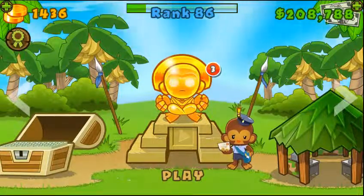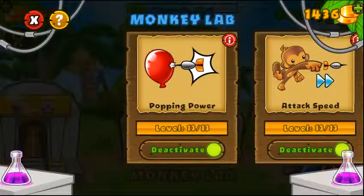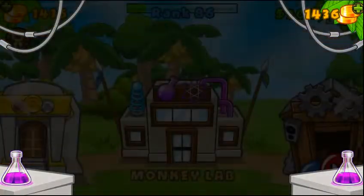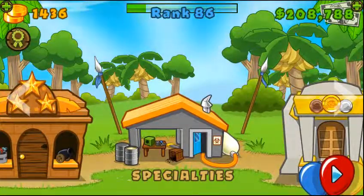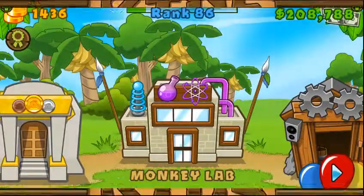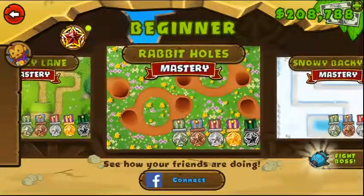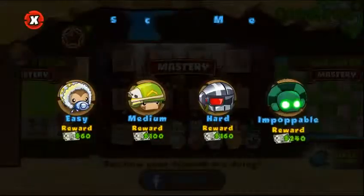Hi everyone, welcome back to another gameplay of BTD5. Let's continue with the mastery mode updated series. As always, I'm gonna be running with all the lab upgrades except for starting lives, and for special buildings I'm gonna keep just the engineer special building and use only this one for now because it's really good. Let's jump into the gameplay — the next track in order is gonna be Express Shipping.